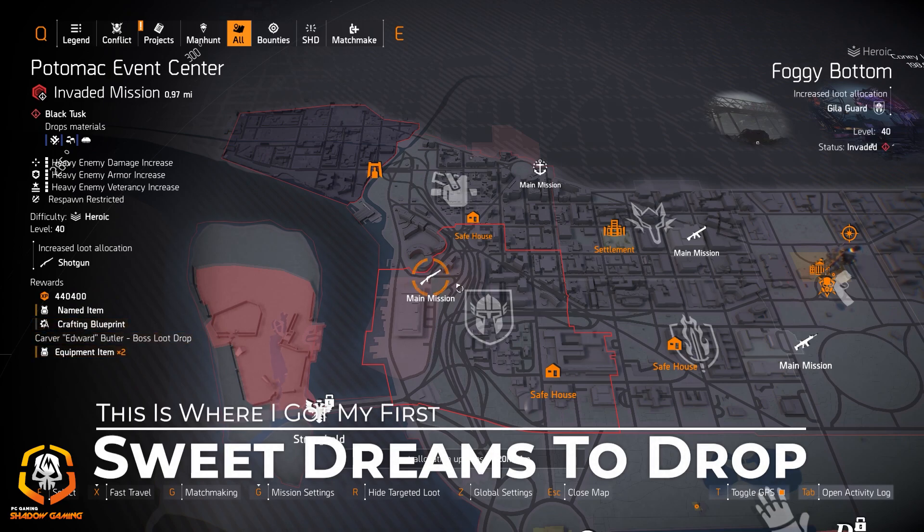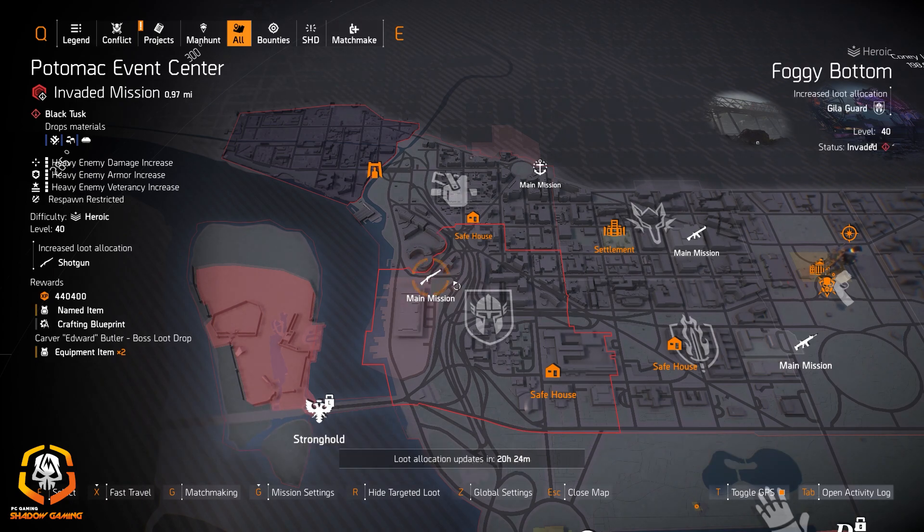At Potomac Event Center you've got shotguns targeted loot — it's Black Tusk and a great place for Sweet Dreams to drop. This is actually where I found my Sweet Dreams for the first time at level 40, a couple of days after finishing leveling after Title Update 8. Definitely check that out.